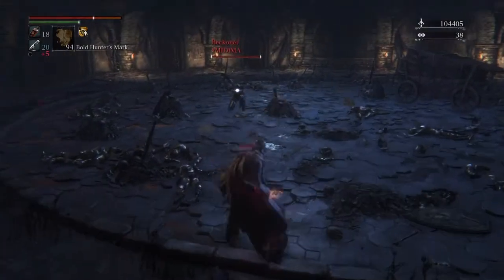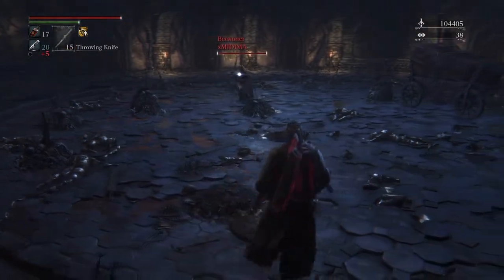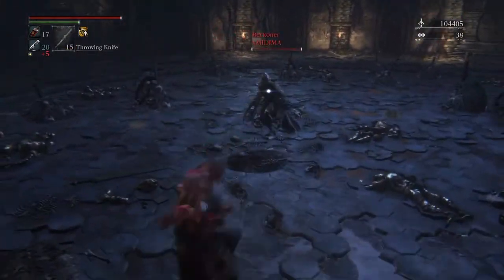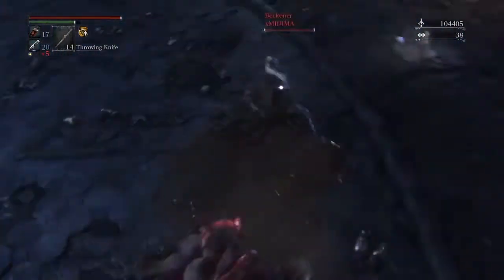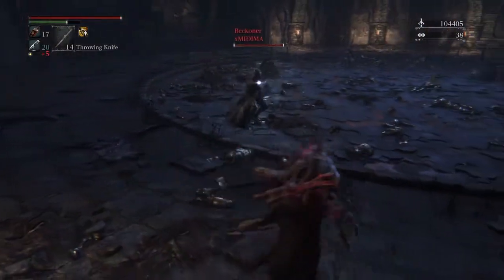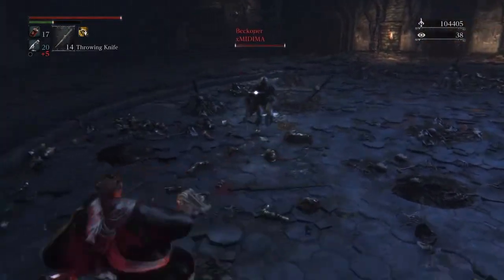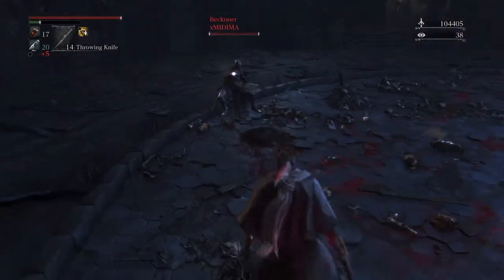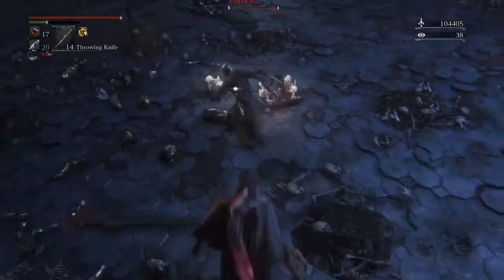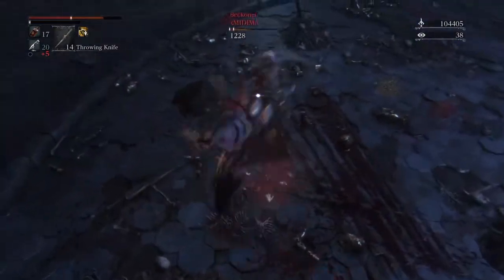These last two clips are just about the charged R2 attack — it is very, very handy. Some R2 attacks have hyper armor and some have insane tracking. The second clip is about another claw R2 where you follow up with the combo afterwards. Have fun with the claw, and hopefully this quick video showed you a bit more and can help you with PvP. Catch you guys later.